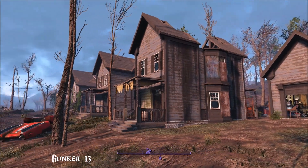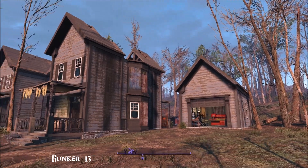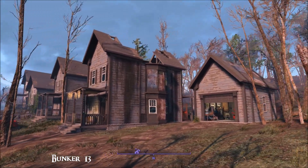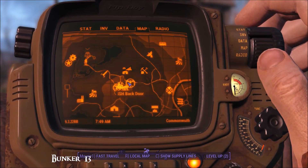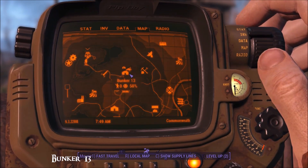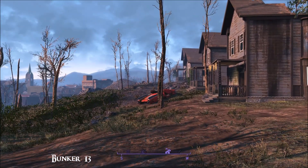Hi everybody from a beautiful day in the Commonwealth. Today I'm looking at Bunker 13, which sounds kind of ominous but it really isn't. I'll show you where we are on the map. So there's Red Rocket and Concorde and we are here — pretty easy to find. Just look out for that red car.